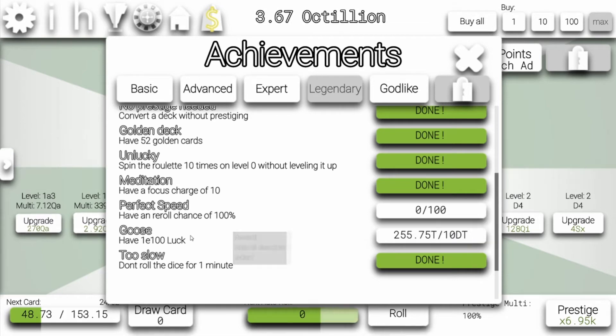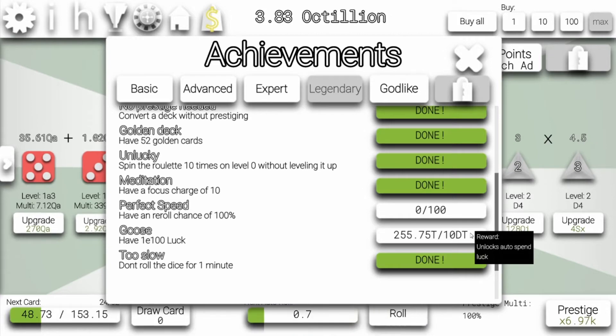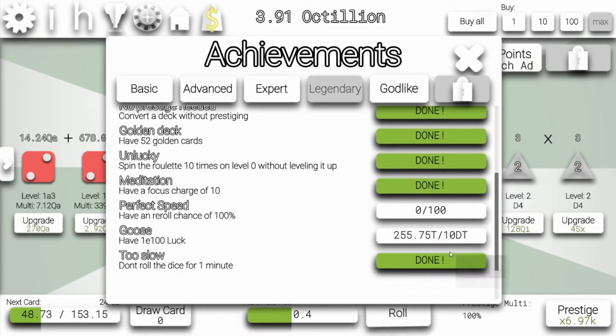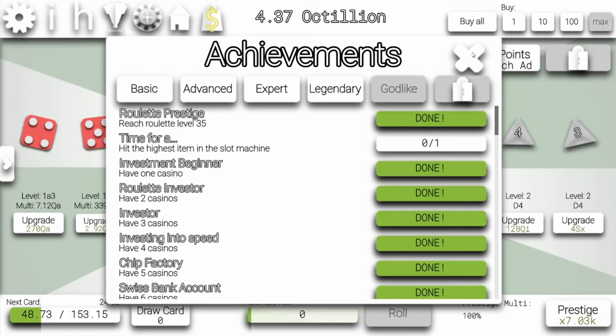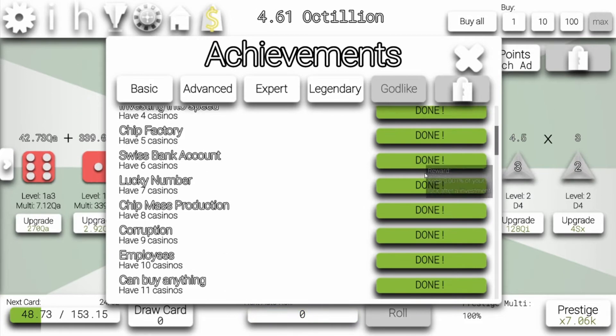Legendary — reroll chance of 100%. We can maybe do that the next episode. That's actually not that hard. Maybe we can get that, we just need a lot of luck. But that many luck points — yeah, maybe not. It takes some time. Probably not next episode, but maybe. Then godlike — time for R. Hit the highest item on the slot machine. I don't even know what that means. Nothing we can do there right now.